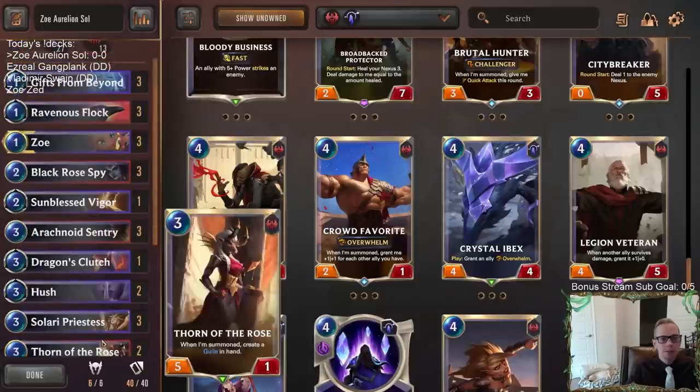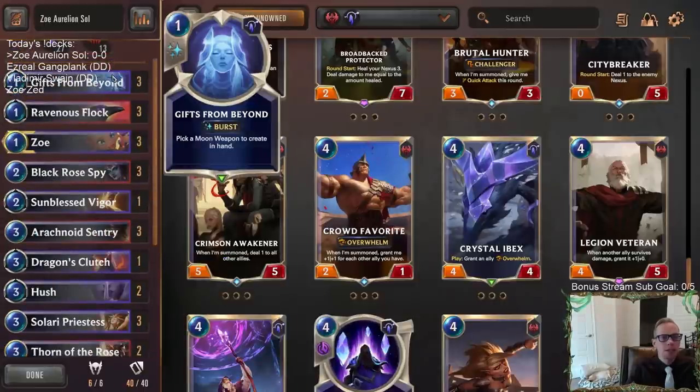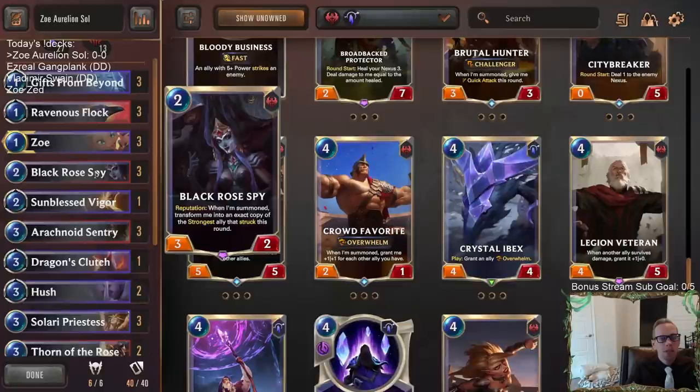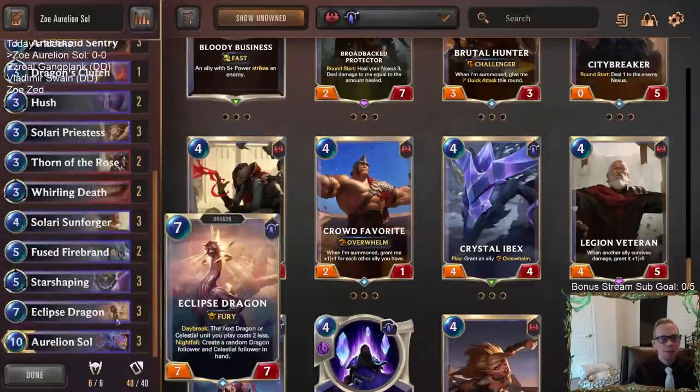We want to make it easier to find Black Rose Spies, so we're playing Gifts from Beyond. Gifts from Beyond can find the Moon Weapons, and one Moon Weapon is Crescendo. Crescendo will summon a two-cost ally from our deck — that's our Black Rose Spy, the only two-cost follower. So we can use Gifts from Beyond to find Black Rose Spy and copy Aurelion Sol.